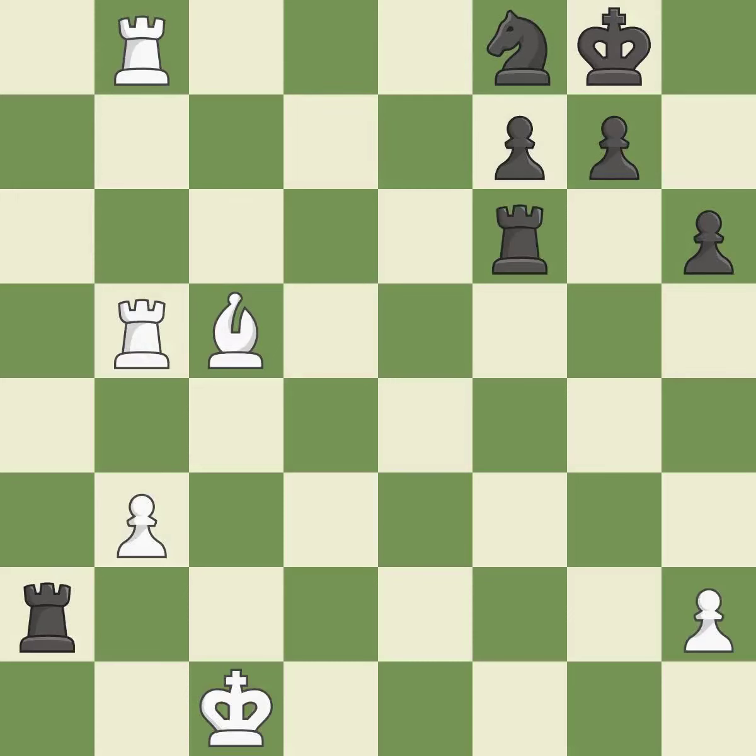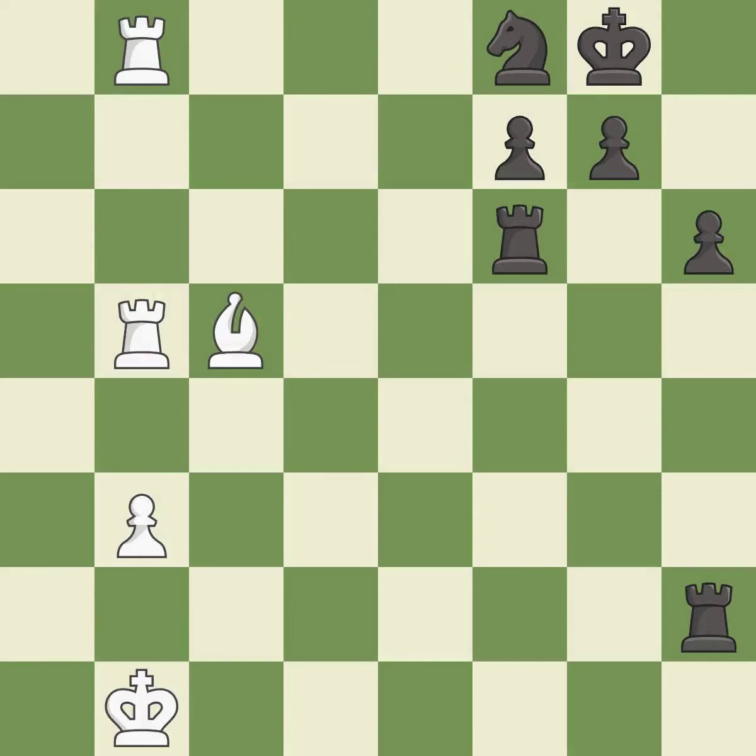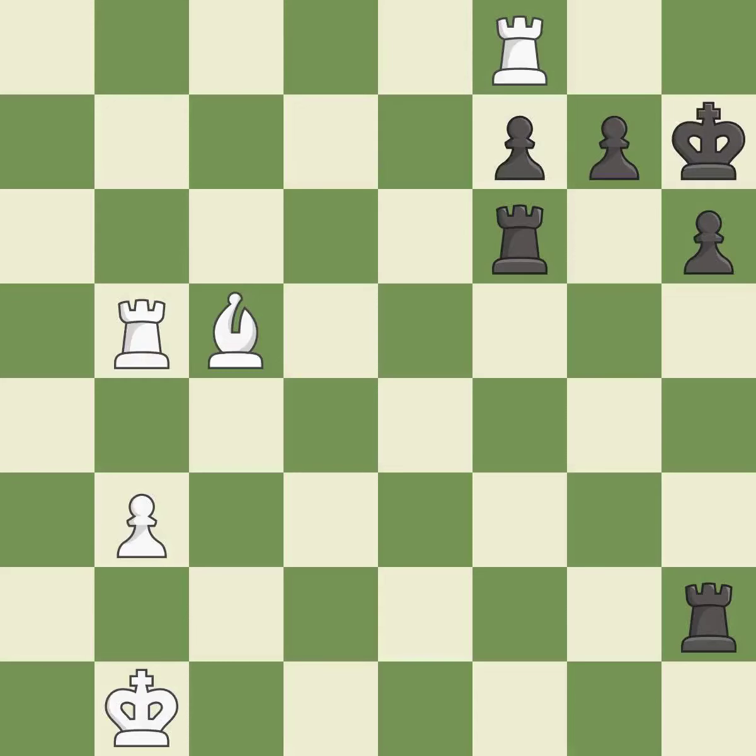This threatens to play checkmate — it is good. This is the way to win a knight — it is best. The pawn is now passed because it can no longer be challenged by opposing pawns as it tries to promote — it is best. That was a free knight — it is best. This evades the check from the rook — it is forced.